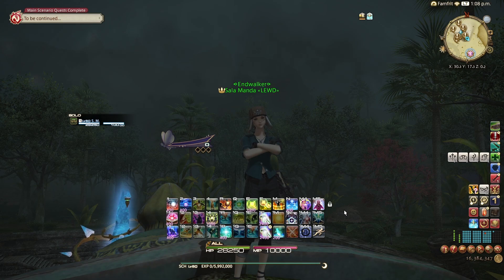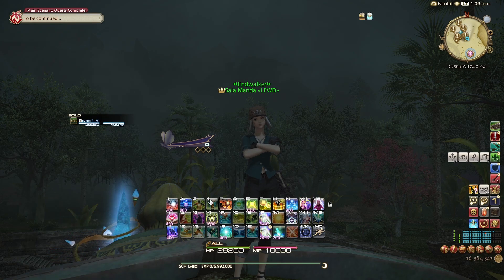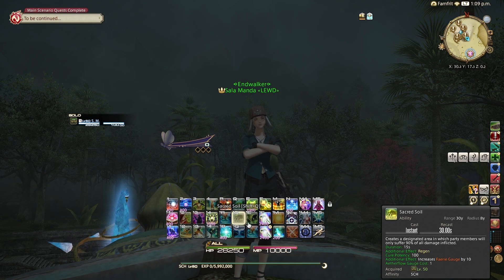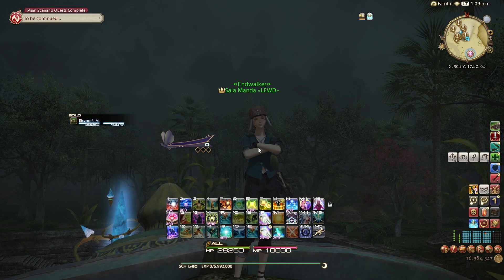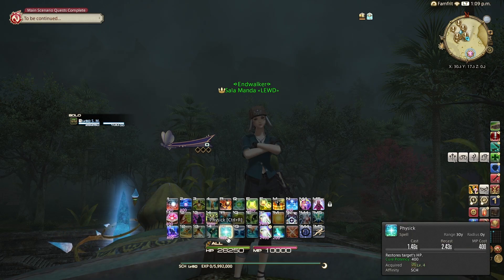It's also your Pneumas, Diagnoses, and Prognoses — your healing spells. There is also Dissipation, which increases healing magic potency. If it says healing magic potency, it means your spells, not your abilities. Healing magic potency is spell healing, not buttons that are not spells. So even though Dissipation gives you three stacks of Aetherflow, it doesn't buff those abilities — Lustrate, Indom, Sacred Soil, Excogitation. All going to heal the same. What's not going to heal the same is Adloquium — it's going to heal a lot more now.